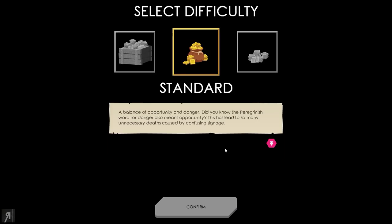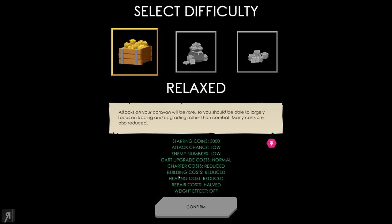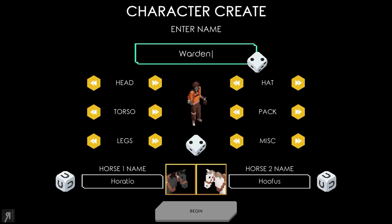Now we can play on relaxed, standard, or demanding difficulties. Standard is a balance of opportunity and danger — and apparently the Peregrinish word for danger also means opportunity, which has led to many unnecessary deaths caused by confusing signage. On relaxed, you have much easier repair costs, healing costs, and building costs. The demanding difficulty will give you serious trouble unless you're an economic genius, which I am not. We're going to play on standard. I might very well just die anyway.